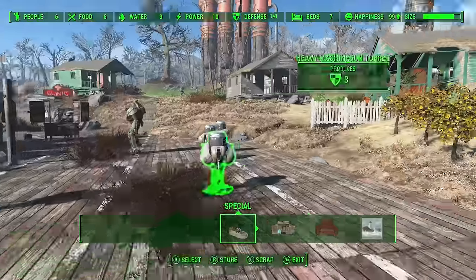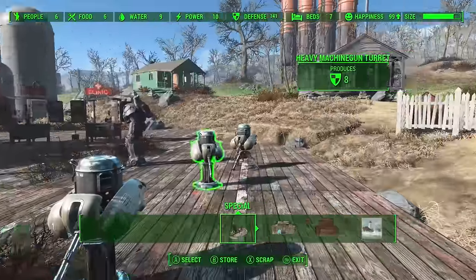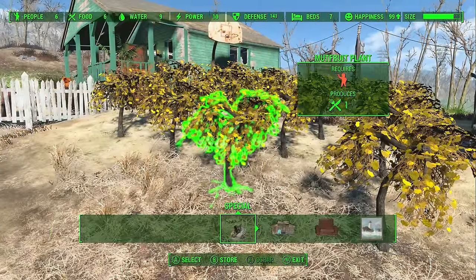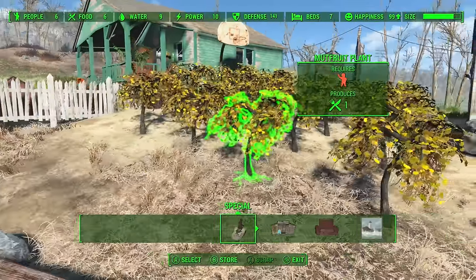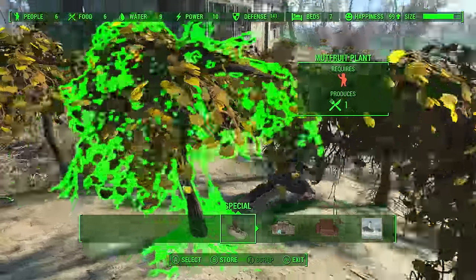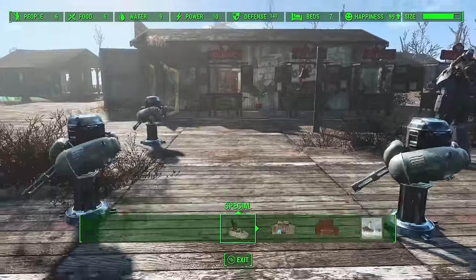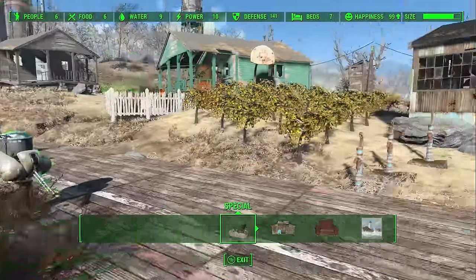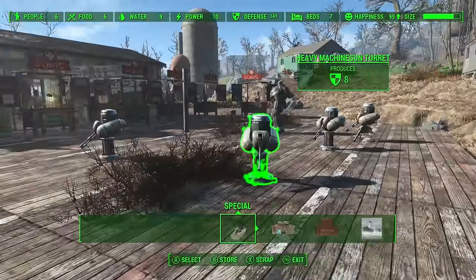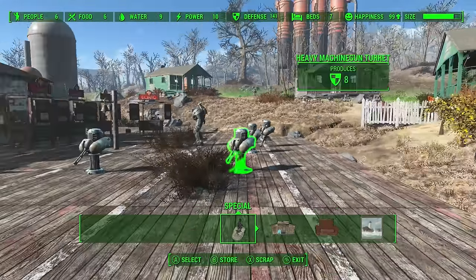You need enough crops for each person — use mutfruit plants because each day each villager eats one fruit and mutfruit is the only one that produces one per plant. As you can see, one person working crops produces enough food for the entire six-person settlement. For water, all you have to do is build water pumps. I've got nine water, which is more than enough — you really only need six for six people.